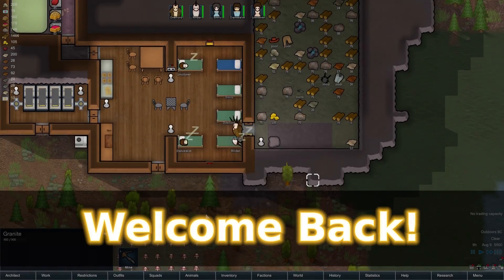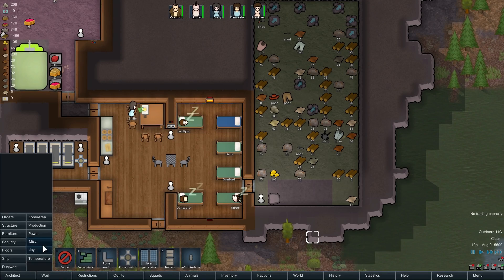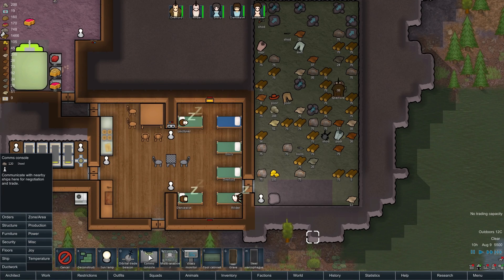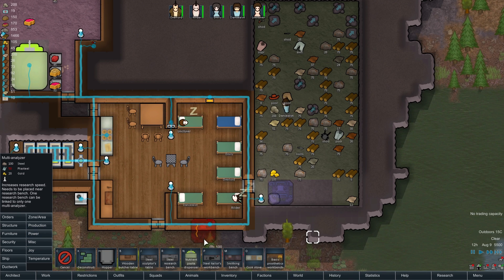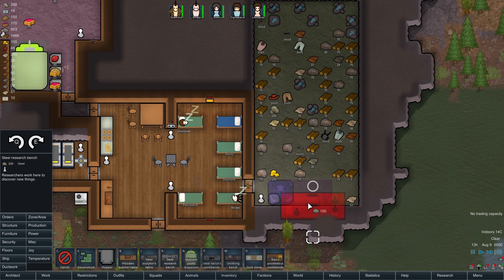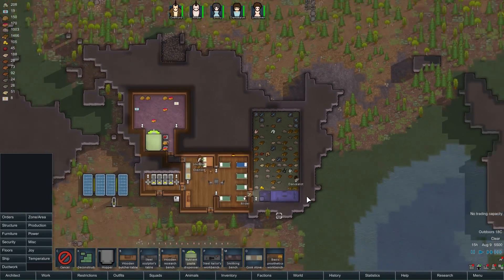Welcome back to the town of New Camaraderie, where we're going to set up the construction of one of these beauties, followed immediately by the construction of another one. This one shouldn't be made of steel — it should be made of wood, because we've got a ridiculous amount of wood and not that much steel.